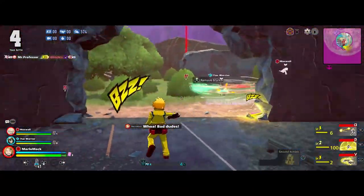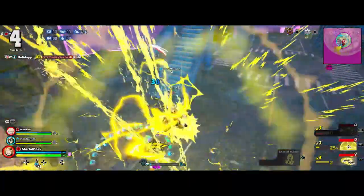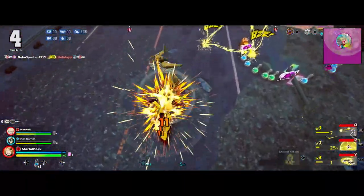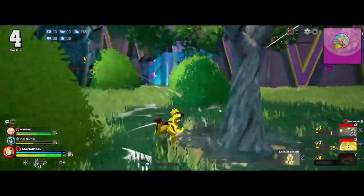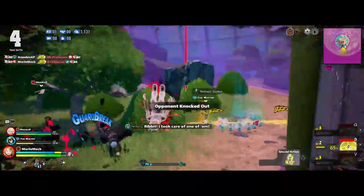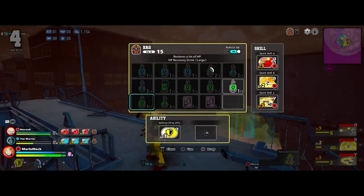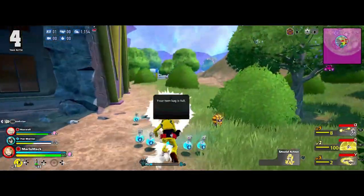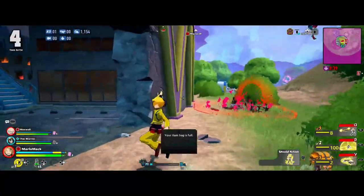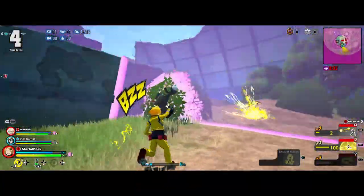We're going to have to fight with the Bakugo because he's the most leveled up. Get him out of here — nice! I don't know how we managed to do that, but we did. That brother is angry — we're going to snap him again.